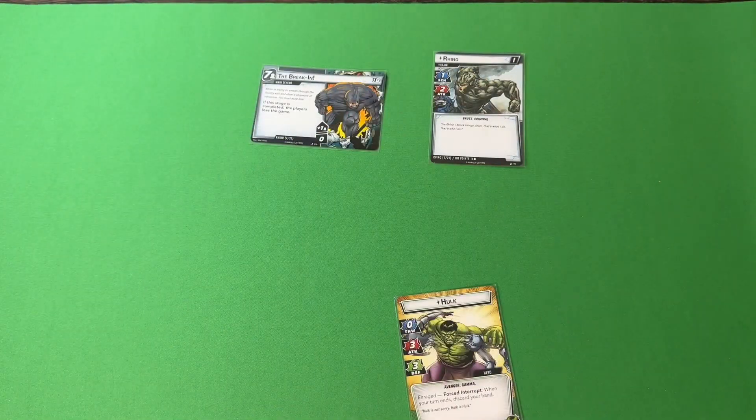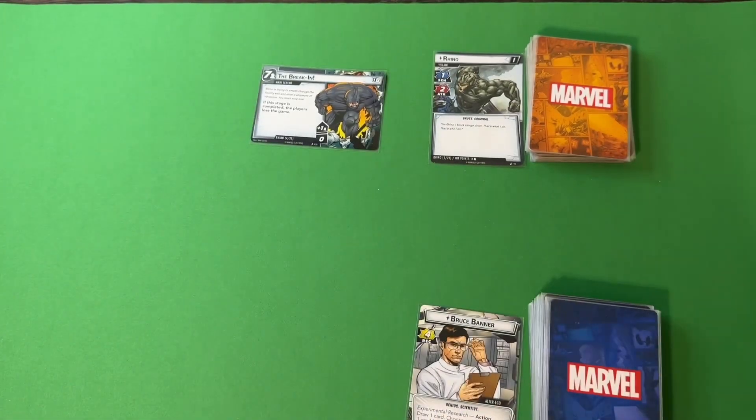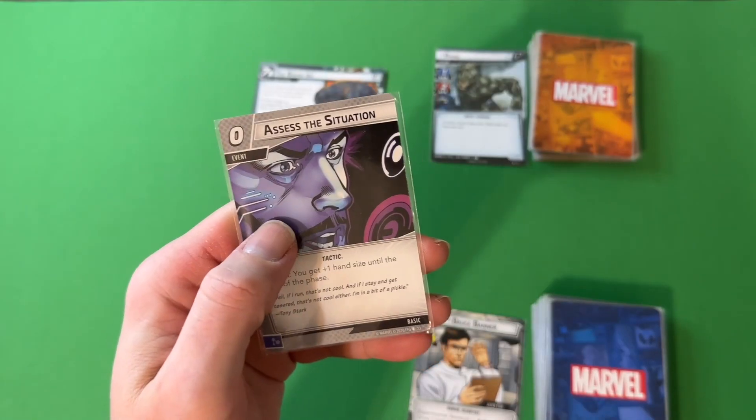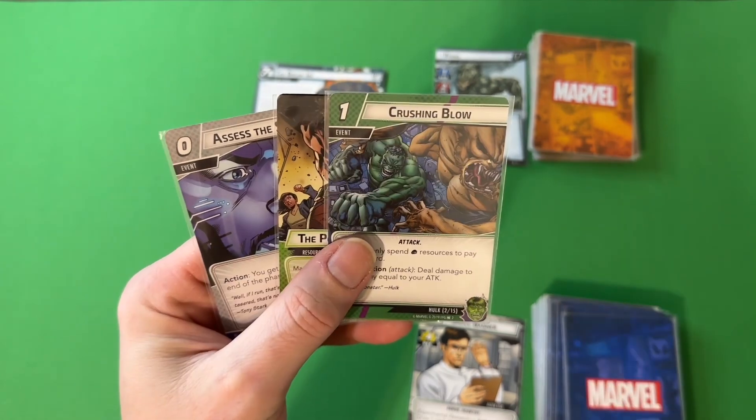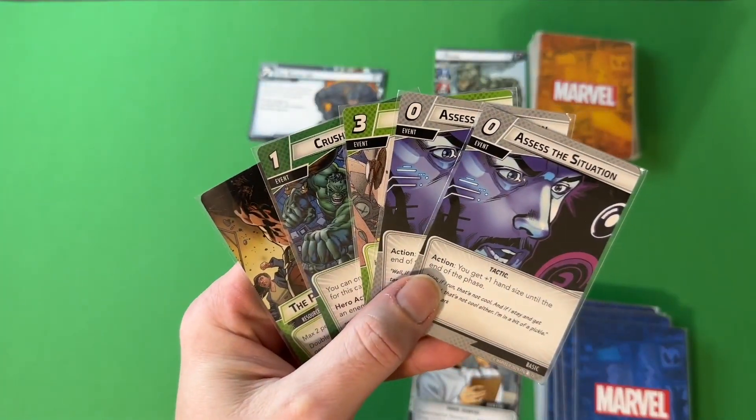Play Rhino versus the Hulk. Draw the Hulk's opening hand: Assess the Situation, Power Protection, Crushing Blow, Assess the Situation, Tackle. I'm actually gonna keep this hand and not use Experimental Research.